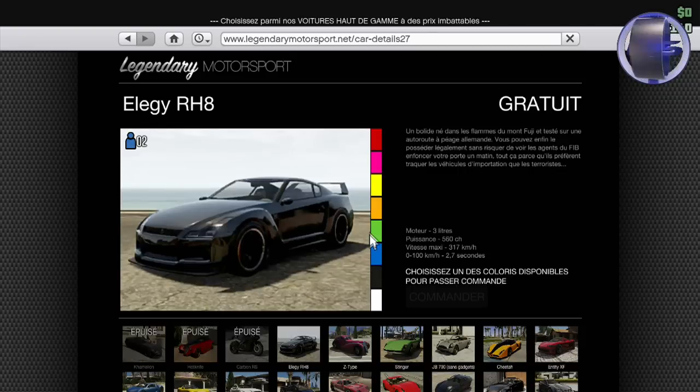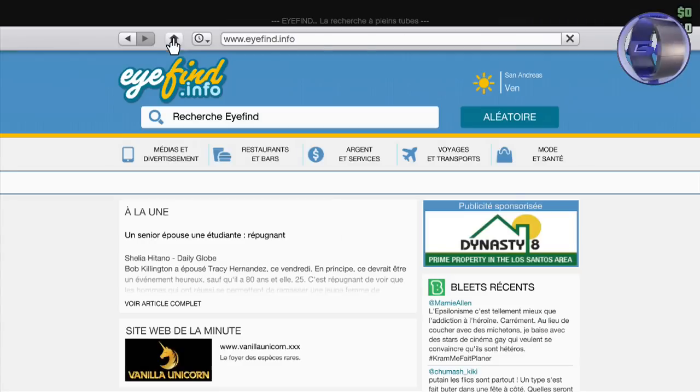Vous allez sélectionner une couleur, peu importe laquelle. Ensuite, vous allez cliquer sur la petite maison en haut à gauche de l'écran. De là, vous allez placer votre curseur sur la barre de recherche et faire B et A assez rapidement.